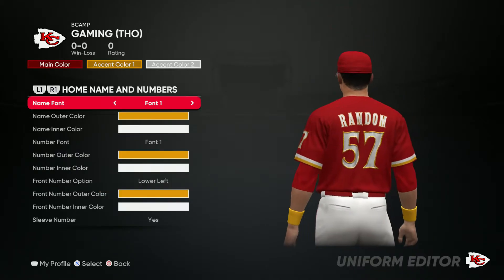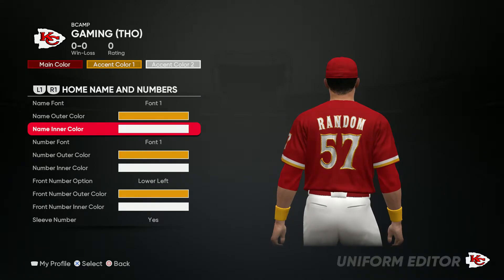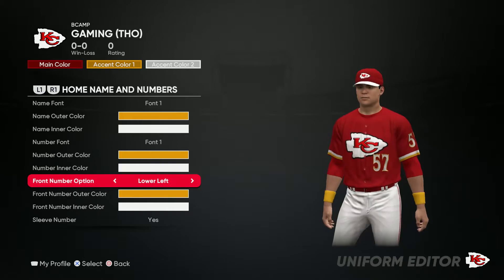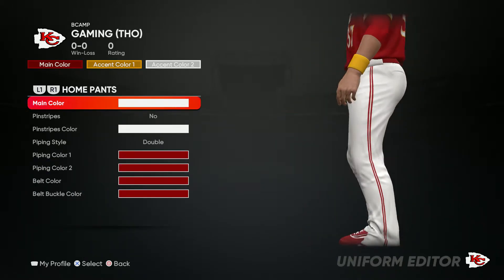For the striping style go white and yellow. For the back it's gonna be yellow and white for the name and the jersey number — go ahead and do yellow and white for all of those.